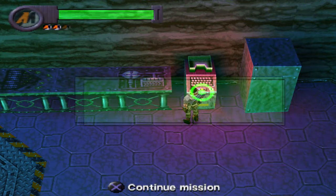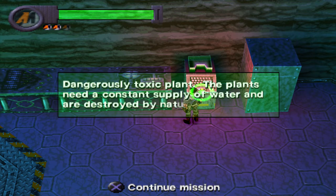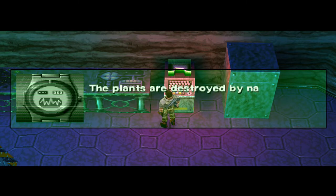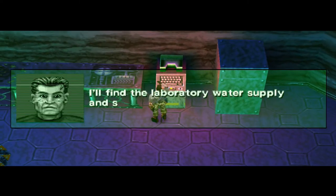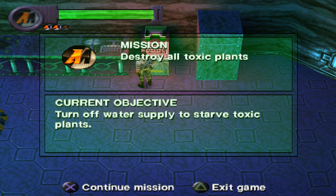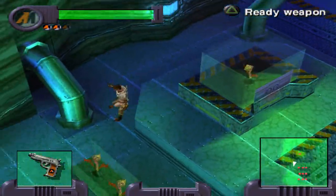Dangerously toxic plant — the plants need a constant supply of water and are destroyed by natural light. These plants are bad news — I need a way to destroy them. The plants are destroyed by natural light, but their water supply needs to be turned off first. I'll find the laboratory water supply and switch it off. Destroy all toxic plants — turn off the water supply to starve toxic plants. That seems simple enough.